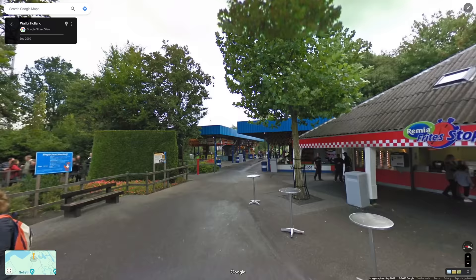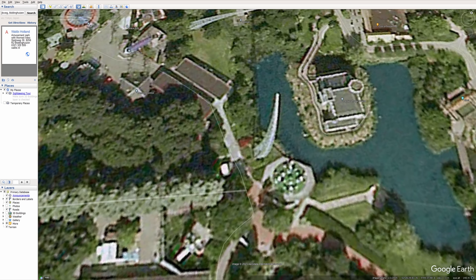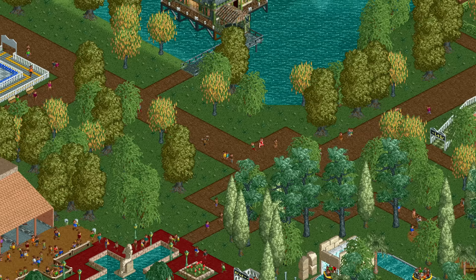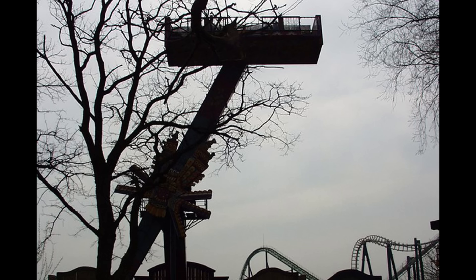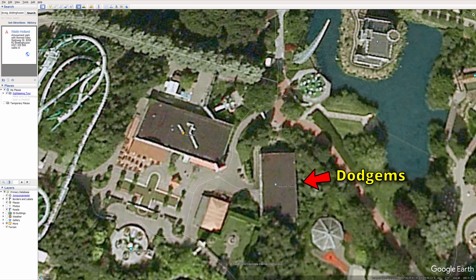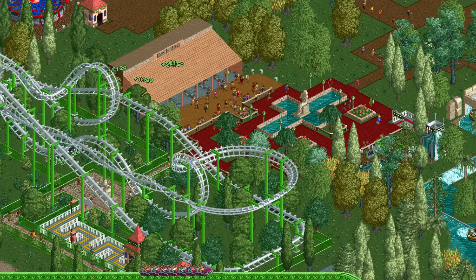One area is left to explore: Mexico. Before getting there we pass some buildings with fairground games, entirely absent in the game. The first thing in the Mexico area is the breakdance ride El Toro, which was removed in 2005 — but it's also absent in the game set in 2002. A little further along there is a plaza with a massive food court and several rides, two of which are missing: a dodgems and a magic carpet ride called Aztec. Just like the go-kart, those ride types exist in the game, so there's no clear reason why they weren't included.